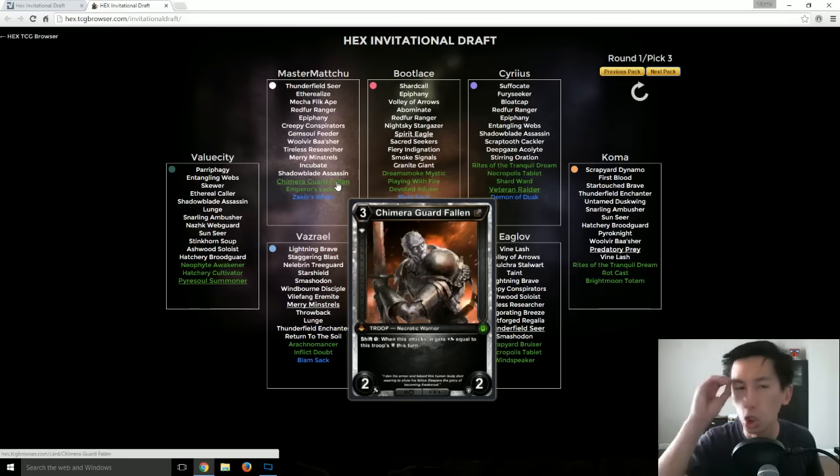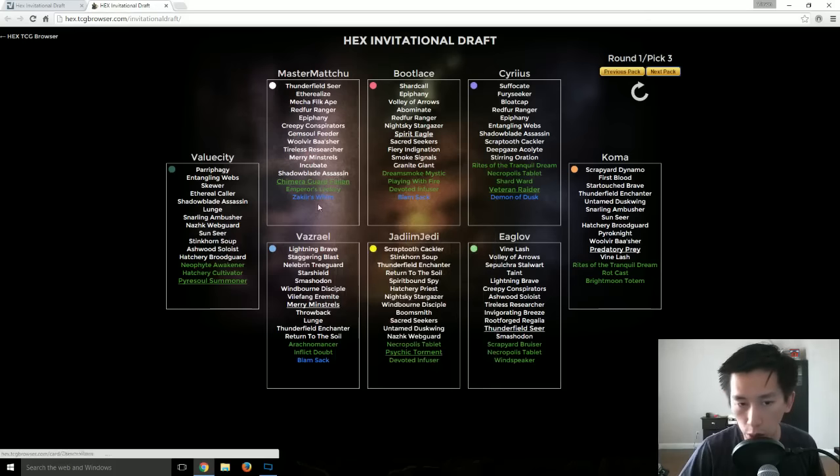Chimera Guard Fallen — dream pick for Master Machu. Chimera Guard Fallen with the Neophyte Awakener: you're constantly able to shift this extremely powerful ability onto another troop. I've gotten to a point where I was able to play the Chimera Guard Fallen, shift over his ability, revert the Chimera Guard Fallen, shift over his ability again — and all of a sudden I'm swinging in for 16 because of the damage and vitality on that particular troop. Very, very strong pick for Master Machu.